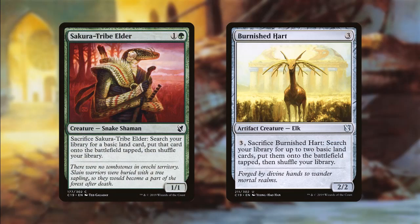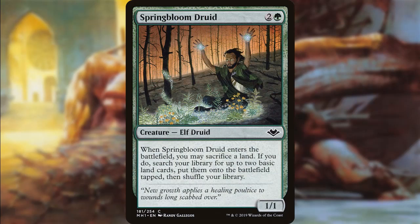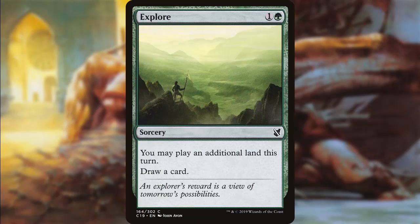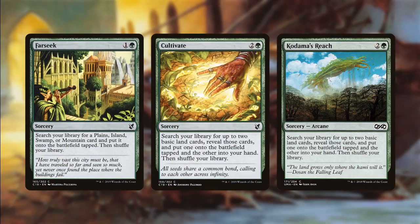This deck is all about ramp. Since Dunebrood cares about the total number of lands we have, we want to get as many as possible so that by the time we deal damage with Dunebrood we can start getting those tokens. In creature form, we have Sakura-Tribe Elder and Burnished Hart — creatures that can sacrifice themselves to give us lands. Springbloom Druid is basically Harrow on an ETB; sacrificing a land is fine because lands in our graveyard are often just as good as in our hand. And this is why I love four colors — you can fool around with other things, like Karametra, God of Harvests. Whenever we cast a creature spell, we get to search our library for a Forest or a Plains and put it onto the battlefield tapped. For sorceries, we have Explore, which lets us play an additional land and draw a card, plus the usual suspects like Farseek, Cultivate, and Kodama's Reach — pretty much staples the more colors you play. We also have Circuitous Route, which just gives us two basic lands.